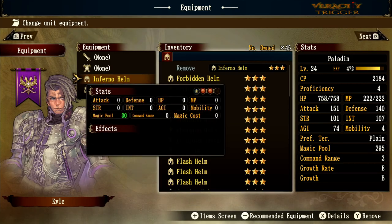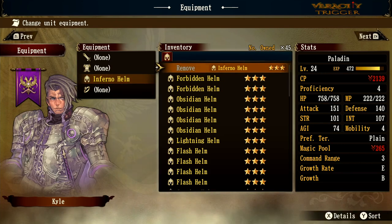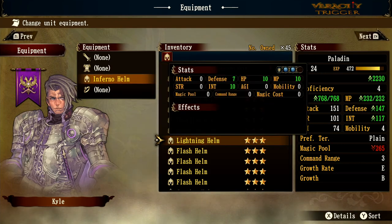The inferno helm gives a red orb defense and magic pool plus 30 — possibly the best magic pool bonus of any helmet. Really, that's all it offers. If you want the inferno helm just to summon another monster or unlock an upgrade, that's its purpose. A red orb defense could also be useful against ancient dragons specifically.